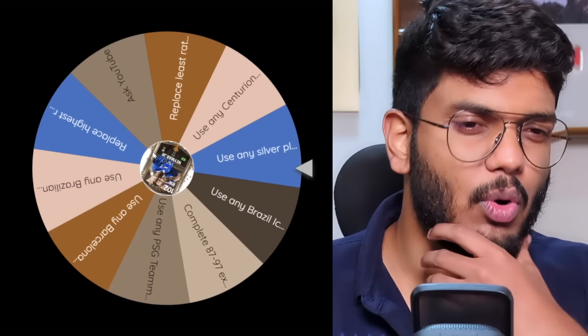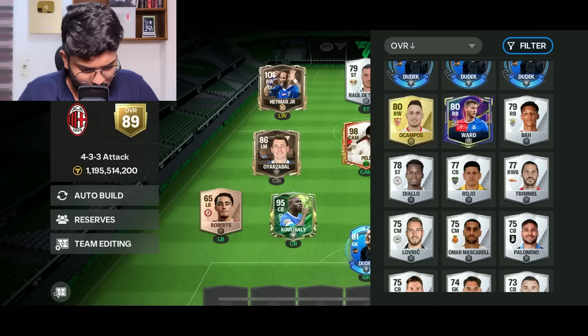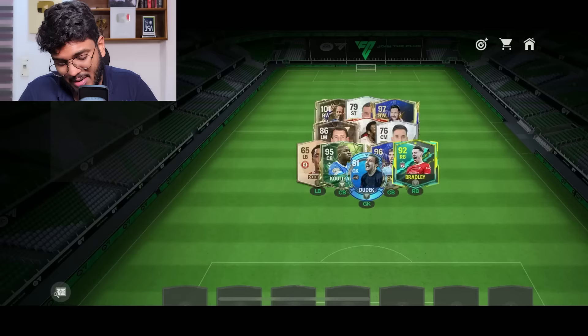Next spin — it's 'Use any silver player from my club.' That's a very bad option. I'll have to fill the left back position with a silver player. Checking the club, I find I only have a 76-rated player available for midfield — that's really bad. But we still have goalkeeper, striker, and left back to sort, so let's keep spinning.